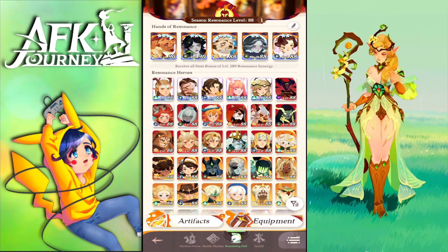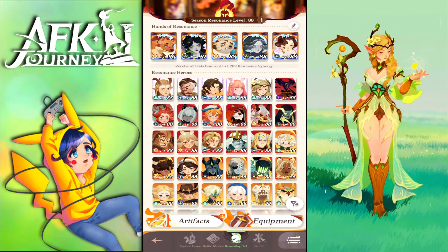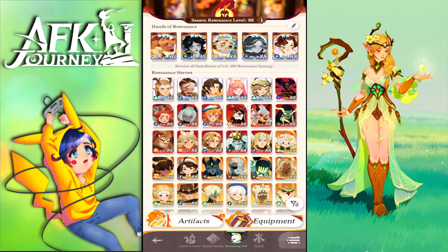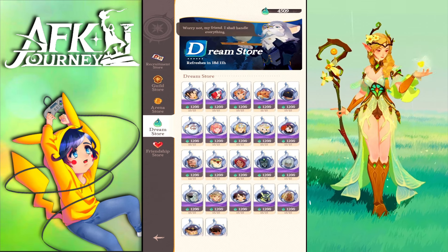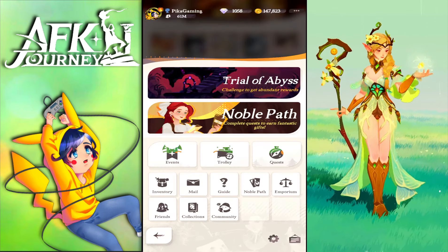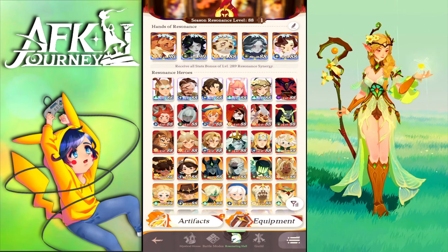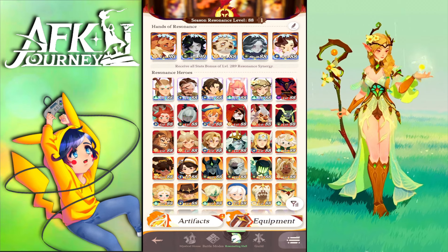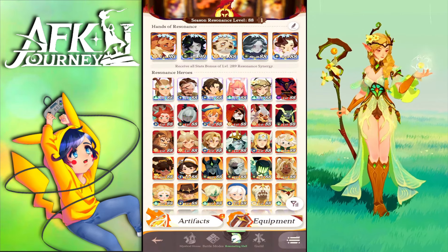Units like OD and Coco are basically impossible to get immediately as free-to-play unless you sacrifice S-ranks on the banner, which I wouldn't advise for anyone. Build your account slowly — you'll get there anyway and it won't affect your progress majorly. Focus on the most essential units first — mythic plus Carolina, mythic plus Eron, then Thorin, and then Marilee, OD, Koren, and Kruger.